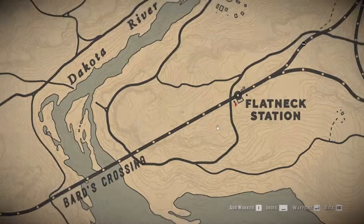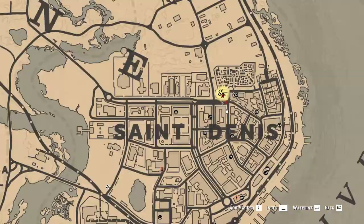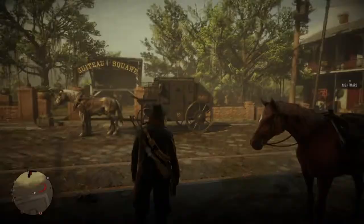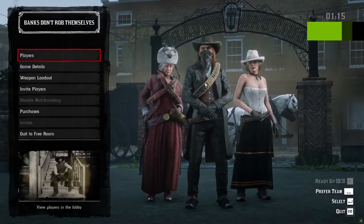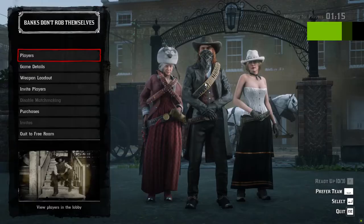After you've completed all Samson's missions, you'll see the SF icon eventually appear in Saint Denis. Head over there and when you approach the location you'll have the option to queue and start matchmaking, where you can do the heist with three or four people.